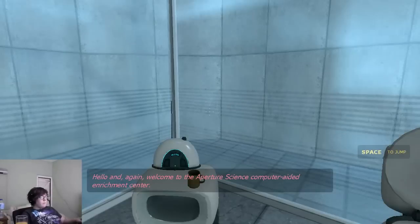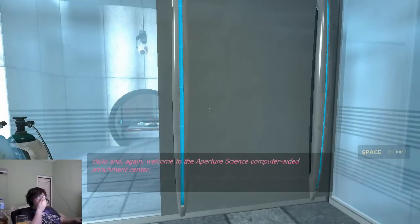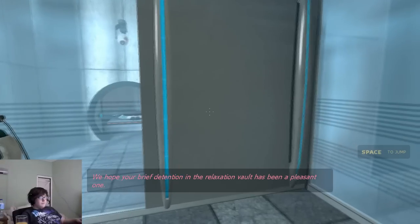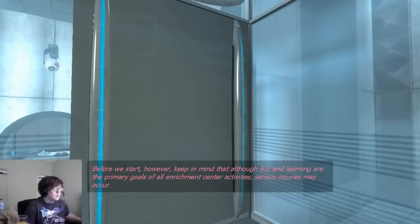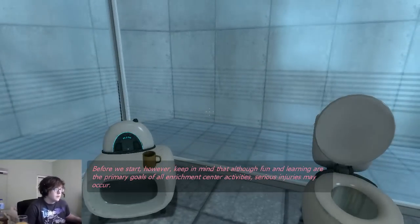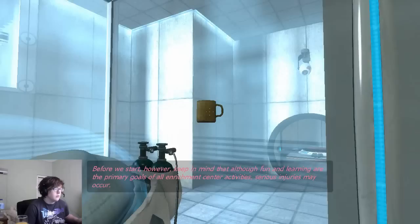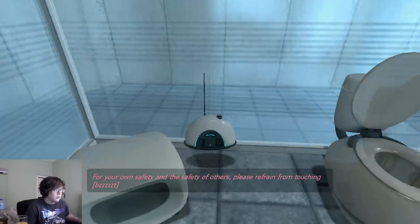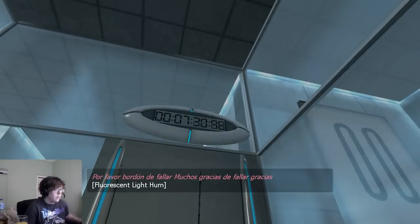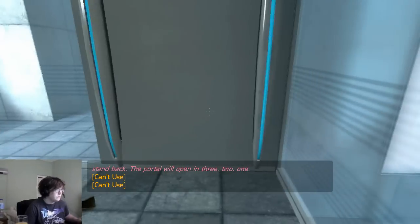Oh, okay. Hello! And again, welcome to the Aperture Science Computer-Aided Enrichment Center. We hope your brief detention in the relaxation vault has been a pleasant one. Your specimen has been processed and we are now ready to begin the test proper. Before we start, however, keep in mind that all the fun and learning are the primary goals of all Enrichment Center activities. Serious injuries may occur. For your own safety and the safety of others, please refrain from... The portal will open in 3, 2, 1.